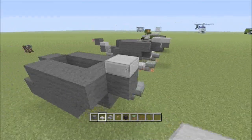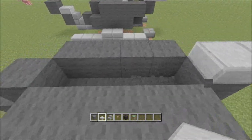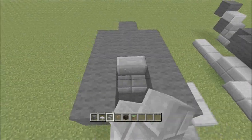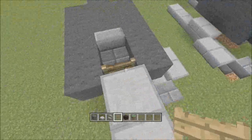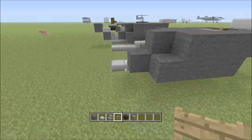And right here, take the stone slab and put two. I'm just going to fill that up right here. Put this there. And then the fence gate — open.